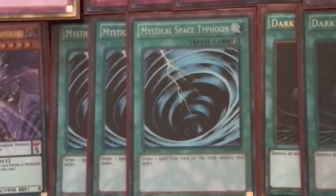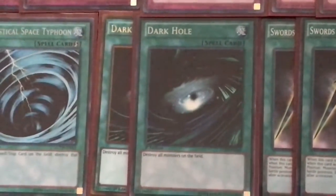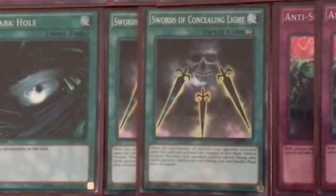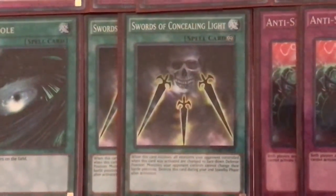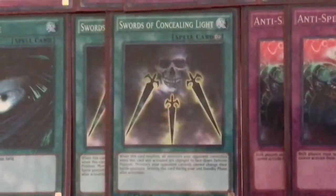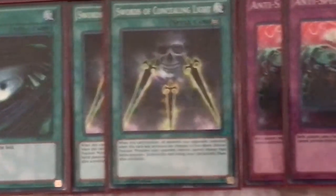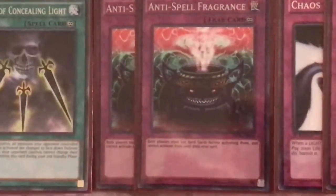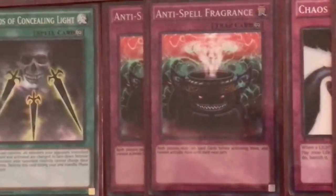The three MST for mostly Royal Decree, double Dark Hole if we're forced to go second and need to get rid of our opponent's big board. Same with Swords of Concealing Light — this is especially good against Madolche Specters for flipping down their monsters and preventing them from flipping back face up, so we can actually get over Kirin and other annoying monsters. Double Anti-Spell Fragrance if we're going first against the Pendulum matchup, just another thing that locks them out of the game.